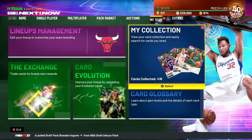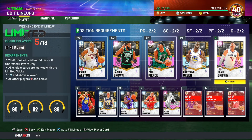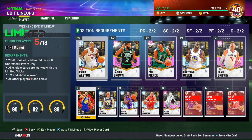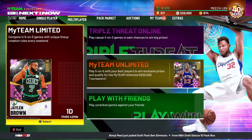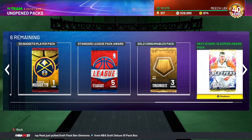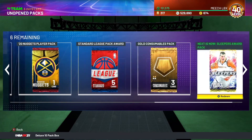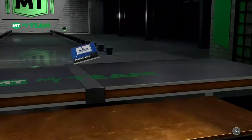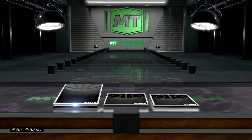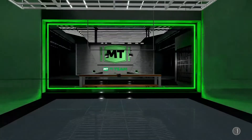The only thing I'll be doing is grinding some Triple Threat Offline to stack up my MT. This is how the team is looking so far — I'm excited, we're finally growing this team and getting it done. So guys, just for the end of the video, we're gonna go through these packs — these are all the packs I got from a Spotlight reward. We'll start off with a silver contracts pack. Obviously we already know what we're getting, but if you made it this far, I do appreciate you for sticking around.